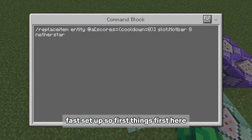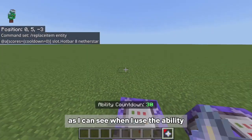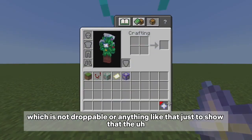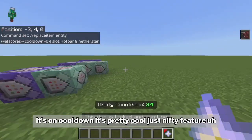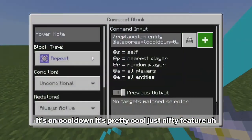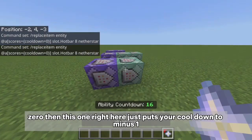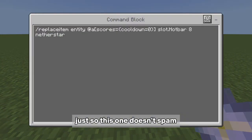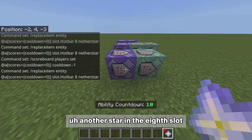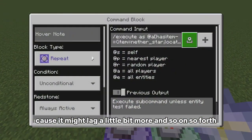This first command block replaces the item with a normal nether star. When you use the ability, you get one in your slot which is not droppable — just to show that it's on cooldown, a nifty feature. It replaces it back when the countdown reaches zero. This next one sets your cooldown to minus one so it doesn't spam another nether star into the slot, which might cause extra lag.